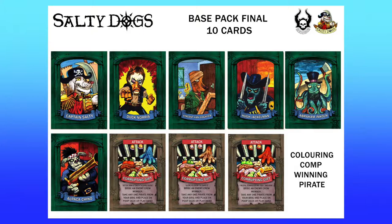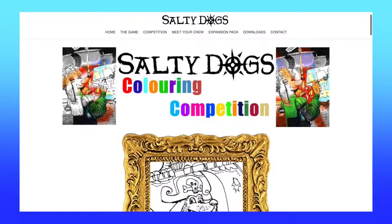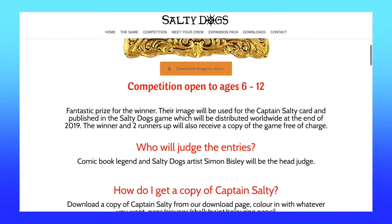A few more changes they're doing: the color of the pirate card borders is being changed from that brown wood design to a greenish color, to make them more distinguishable from the action cards — that's a good change. For more advanced play, they're adding immunities to four of the pirates. For instance, Piggy Peg Leg will be immune to Scurvy since he makes the orange gumbo, and Dr. Burry Bones will be immune to the black spot because he practices voodoo. Also, on the Salty Dogs website, they're holding a coloring competition to determine the final art for the Captain Salty pirate card — for children ages 6 to 12. Link in the description.